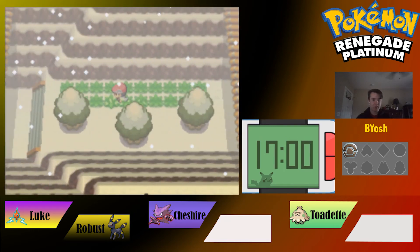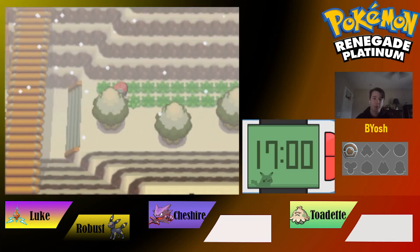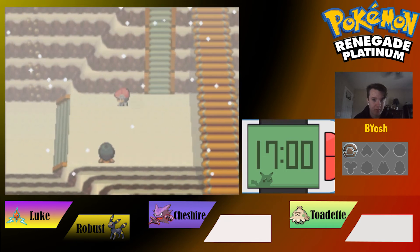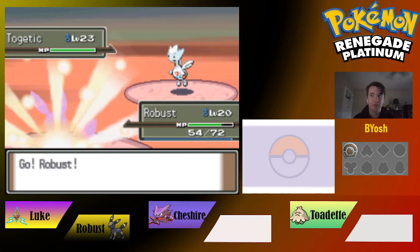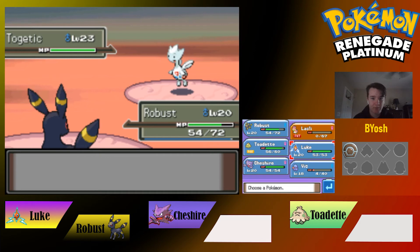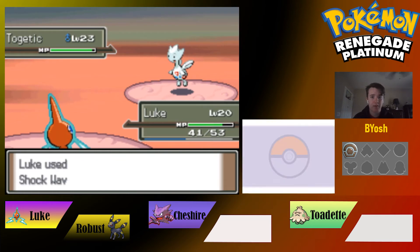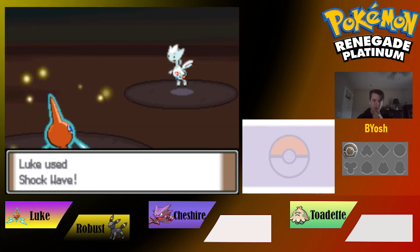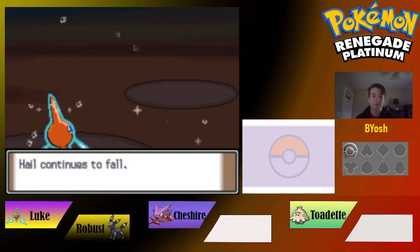We could have gotten Sneasel there, that would have been nice. We dodge one trainer and continue. We do have to fight this Ace Trainer Laura though. She sends out Togetic — we swap to Luke to handle it. Togetic gets some boosts which is not great, and we might be in trouble here.